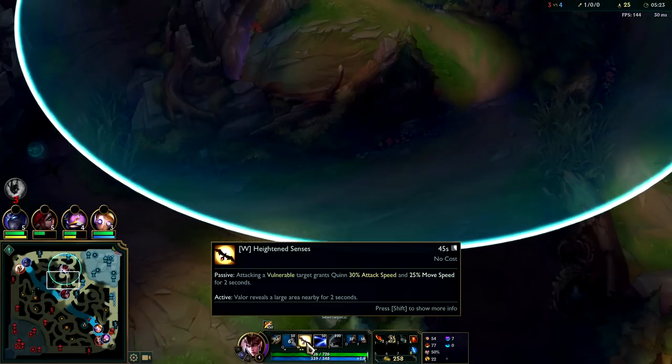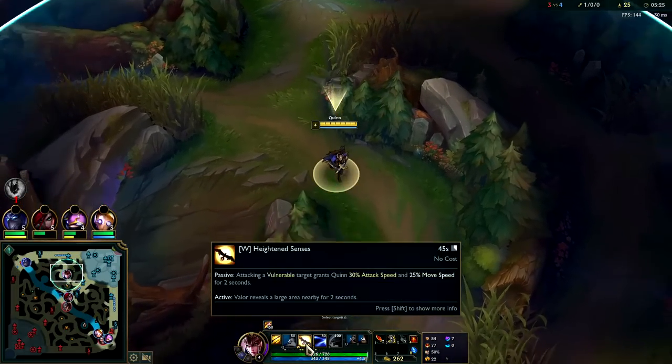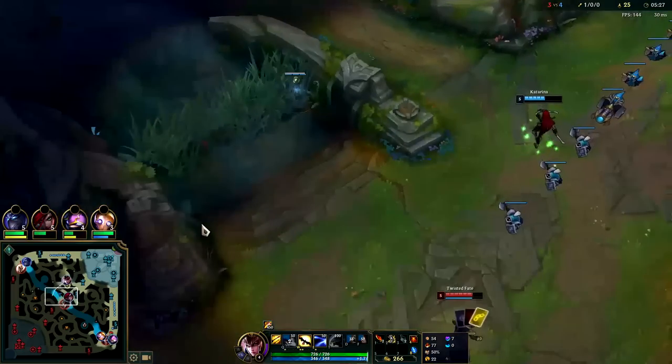Your other rune options for your keystone: you can go Lethal Tempo if the enemy team is super tanky, Hail of Blades is good if you're focused around just being bursty — it's kind of a neutral rune to take on Quinn. Once your W ends, use an ability again to get the attack speed back. We max W first. You don't always have to refresh your W by using an ability — sometimes you can wait for your passive to come up naturally.